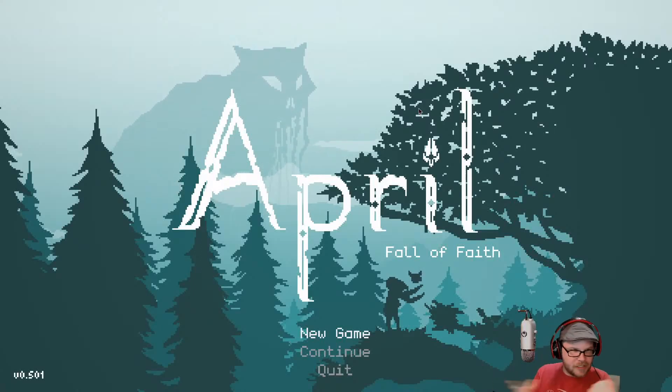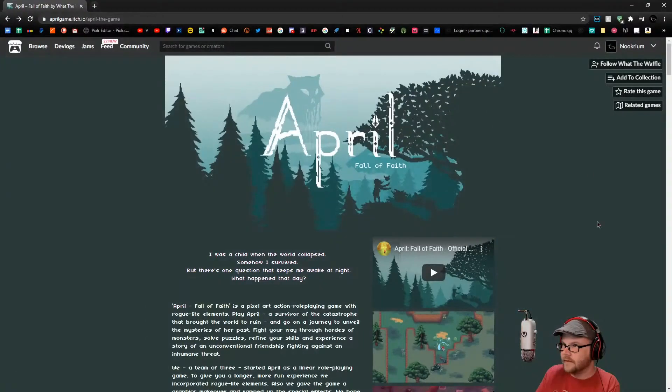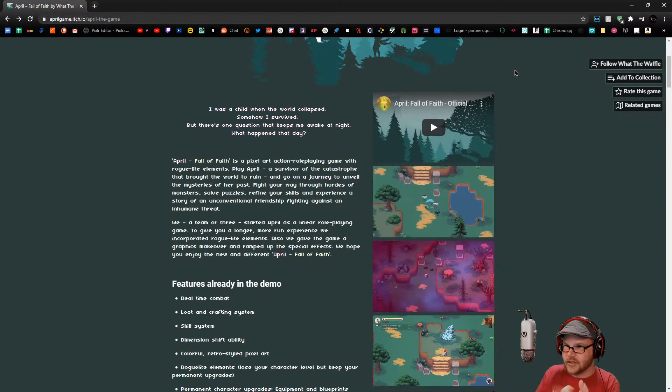April Fall of Faith, an Action RPG with interdimensional shifting and all that, by... what was the name... by what the waffle, over here on itch.